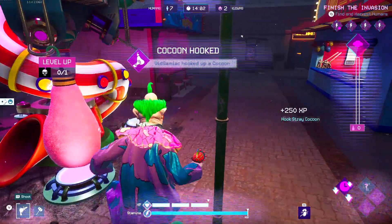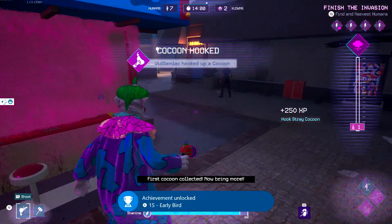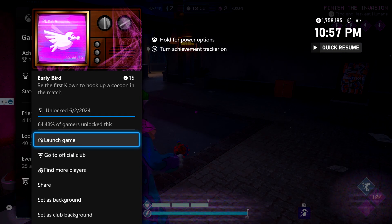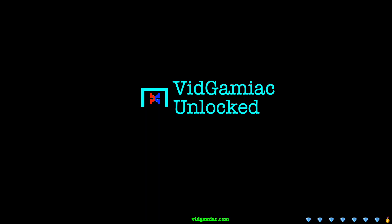Once you get a cocoon on the lackey station, you should be good for the achievement if you were the first one in the game. 15 gamerscore for this one. And that's all there is to it. Thank you.